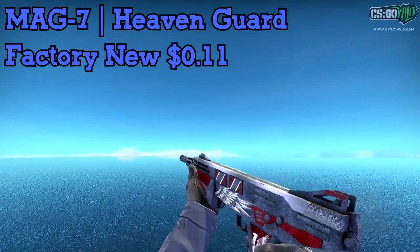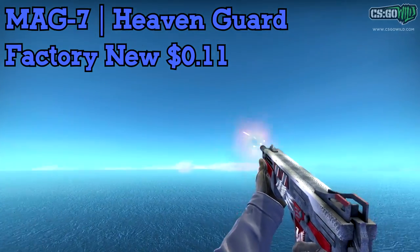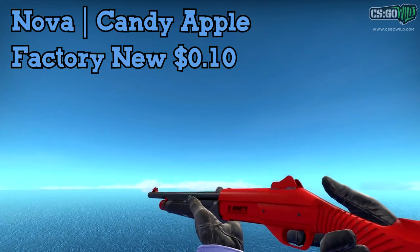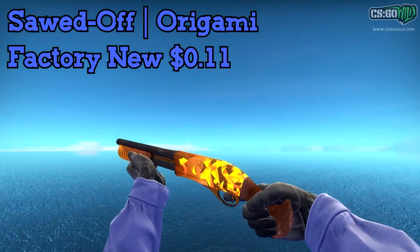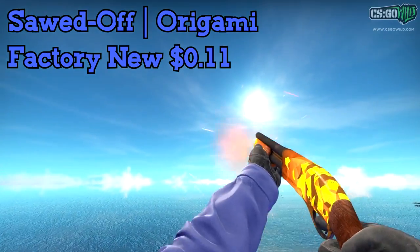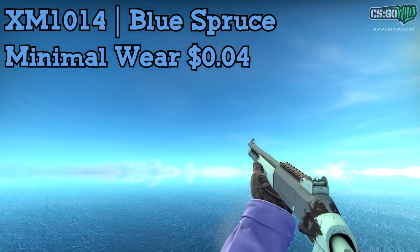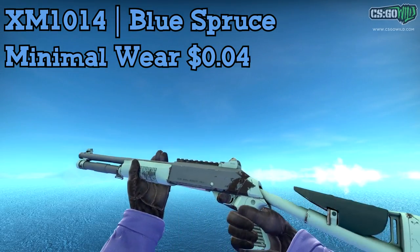Now on to the shotguns. I would definitely recommend the Mag-7 Heaven Guard — even factory new you can get it for only $0.11, so it fits in the budget. For the Nova, you can get the Candy Apple for only $0.10, also factory new — very nice looking skin. You can get a lot of shotguns factory new for cheap, such as the Sawoff Origami, another pretty nice skin for only $0.11 — not a gun I've really ever used, but if you want a complete loadout on the cheap, I'd recommend it. For the XM, there are very few options that fit the budget — most are boring looking, but you can get the Blue Spruce for only $0.04. It's still kind of beat up looking and not my favorite skin, but it fits the budget.